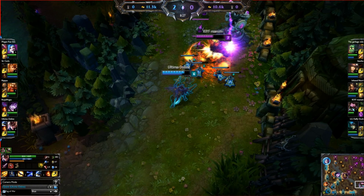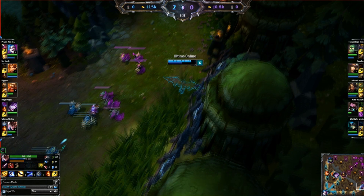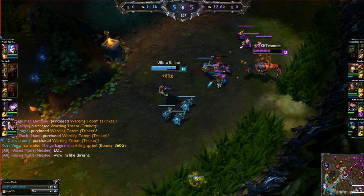If I quickly run over the runes and masteries that I use — I actually run full armor pen. I'm running armor pen quints and armor pen marks for maximum lane pressure, magic resist glyphs, and armor seals. But you can swap out your glyphs and seals depending on who you're laning against — you can run attack speed glyphs, cooldown glyphs, or maybe even HP per level seals. But generally speaking, armor pen quints, armor pen marks, armor seals and magic resist glyphs is the best setup.